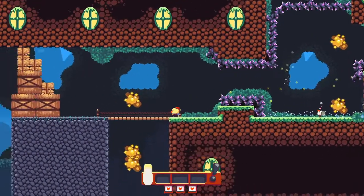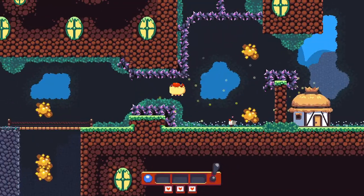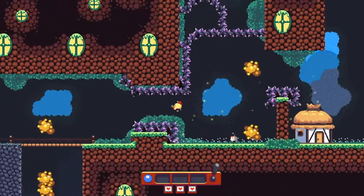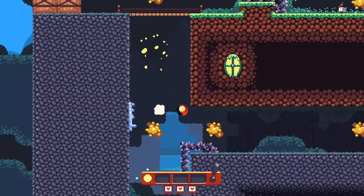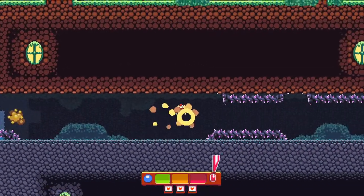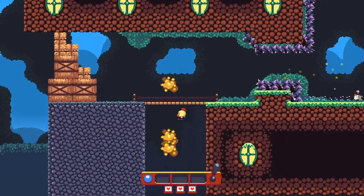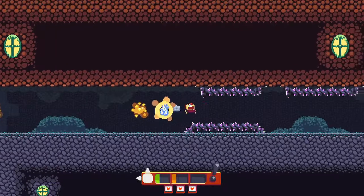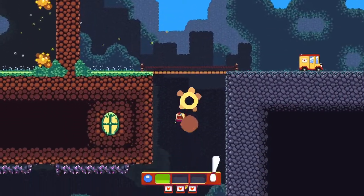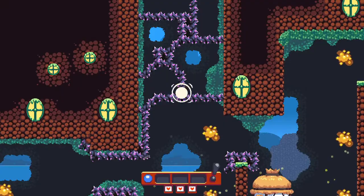I also get confused in these early levels — like, which is the main path? Is that the hard path down there, or is this the hard path I'm on right now? I don't even recall. Oh man, I hate that wall bounce — it kills me more often rather than helping. Looks like I took the easy way. I thought I was taking the hard way, but as it turns out that was the easy way.